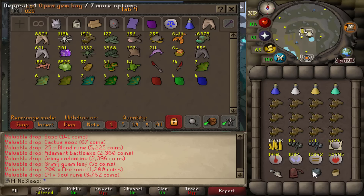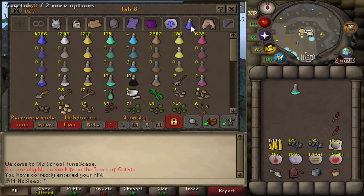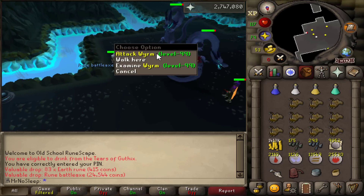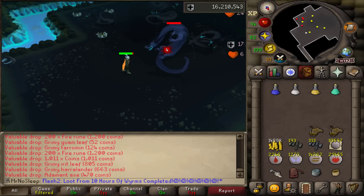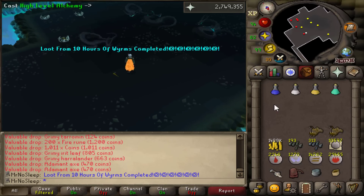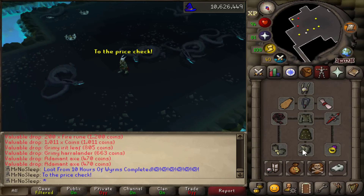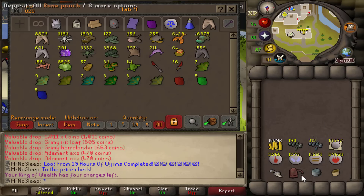If you want to take zero damage here, they have two attack styles but you can range them and pray magic overhead, taking no damage at all — great if you have prayer potions. They are vulnerable to dragonbane weapons like the dragon hunter lance and dragon hunter crossbow, though if you have those you probably won't need to safe spot them anyway. You can safe spot them, which opens this up to any combat level — you just need the slayer requirement.